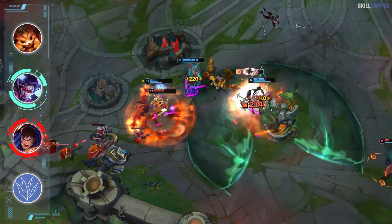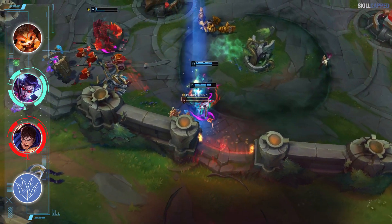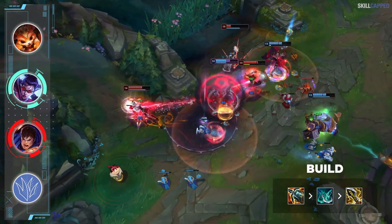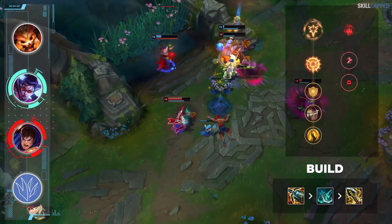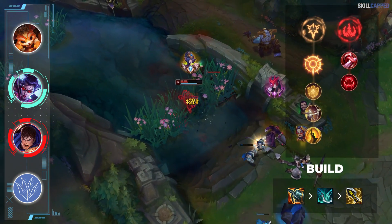Since you'll likely have push priority early on, make sure to ward accordingly as dying to jungle ganks is really the only way for you to lose the matchup. Once you reach Kraken Slayer, the double true damage proc will allow you to melt away a Garen's HP bar with ease. Pick up Phantom Dancer second and then Infinity Edge third. Press the Attack is Vayne's best keystone with Domination secondary, running Taste of Blood and Ravenous Hunter.